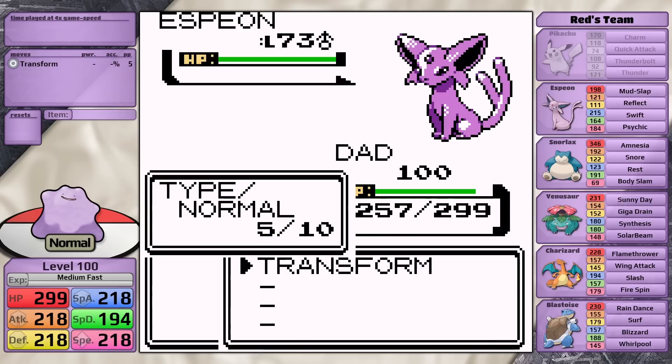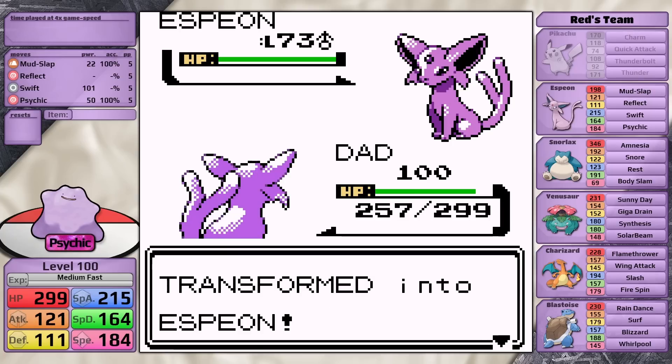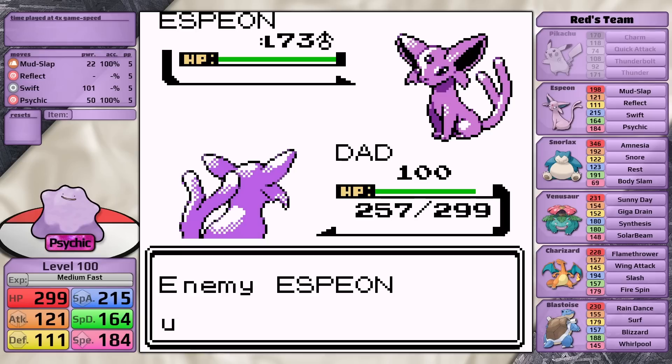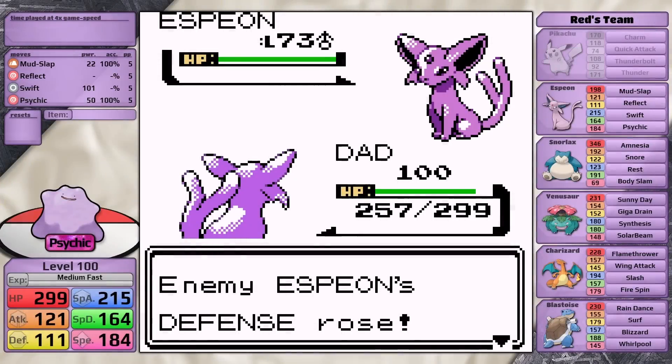After that, Red sends in Espeon and I can transform into it. Now I'm going to need to avoid taking as much damage as possible throughout the rest of the fight, so I want his Espeon to use Reflect. And now we've reached this game state: I have access to Mud Slap, Reflect, Swift, and Psychic, and I can only use each one of those moves five times. I can't have an item at this point, so there is no more restoring PP or restoring health.